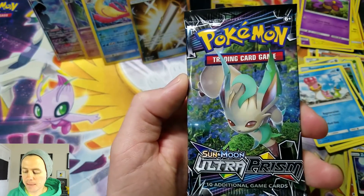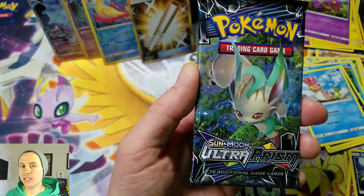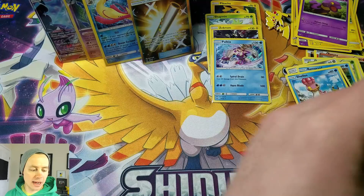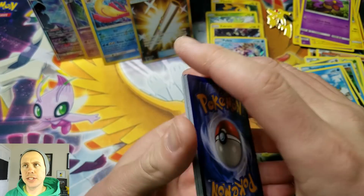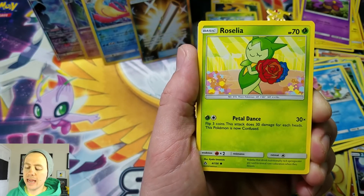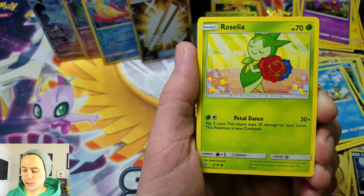One more pack to go — Ultra Prism. I love this set. I still have no idea when they're going to reprint booster boxes. They're still printing booster packs, and you can still find them in Elite Trainer boxes, collection boxes, and tins. No word yet on booster boxes. The other day I purchased two off of eBay because lately there's been 15% off anything you want on eBay. And I was thinking to myself, if they don't reprint Ultra Prism, it's going to be worth some money for sure — it's going to be like a Flash Fire.